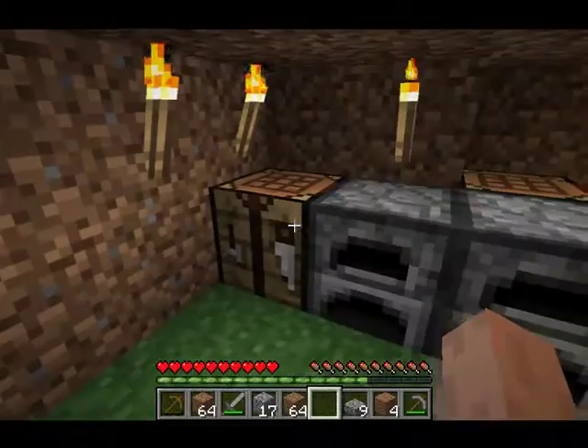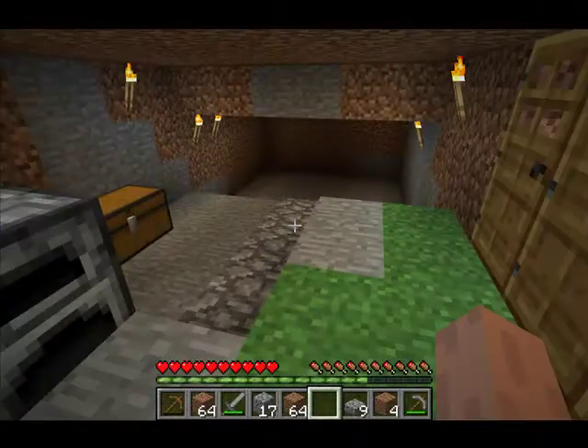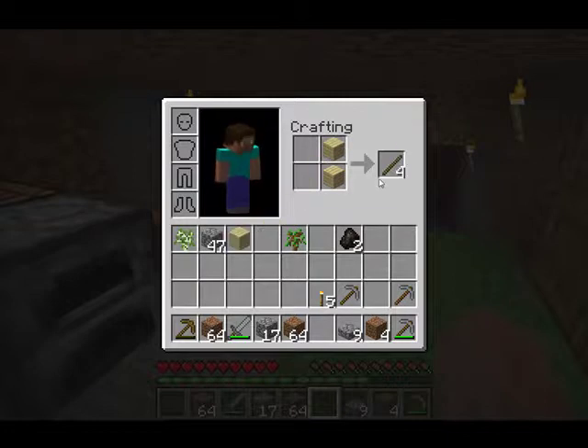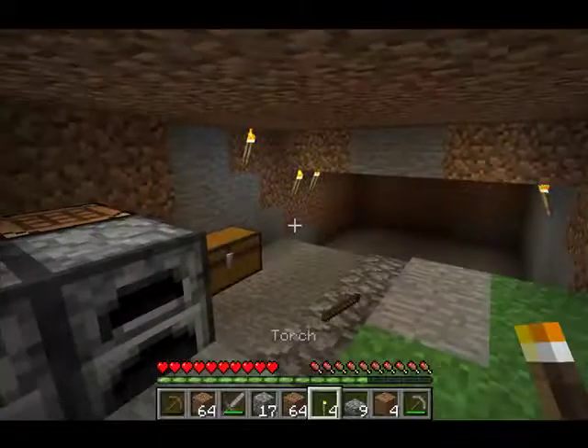Now, to make a torch — you can go to your inventory screen or open the crafting table, whichever you prefer. First you require sticks. To make sticks, place the plank like this and you'll get a stick. Then place the stick here, take one charcoal and put it here, and you've got the torch ready. You can place the torch wherever you want.